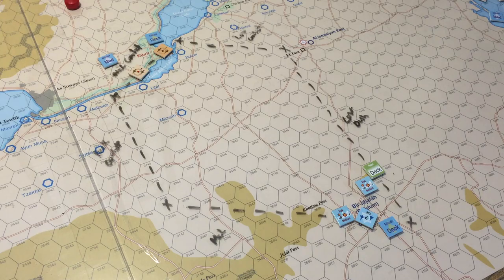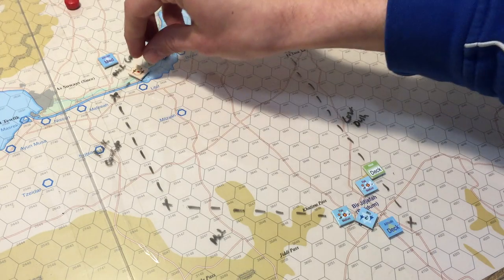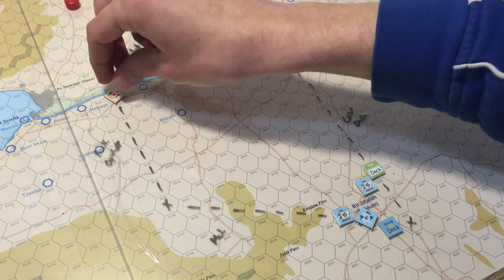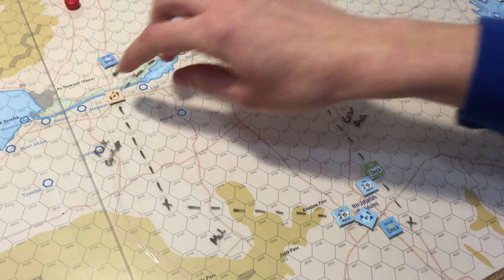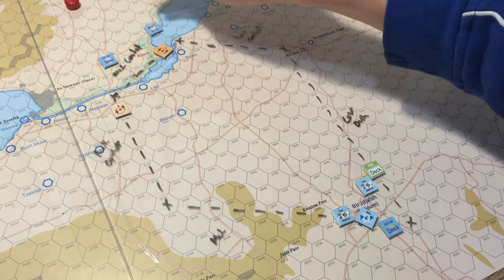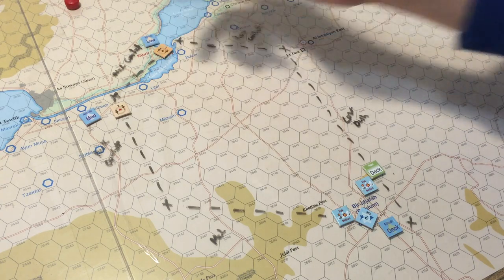The Egyptians draw a two, so they get to move both flights. The Israelis will get to move their flight regardless since the Egyptians moved all theirs. The first Egyptian flight is at full speed — three at medium. Going one, two with a free 60-degree turn, then turns and moves forward. The second Egyptian flight gets to move half its movement since it just took off — it spends its one point to climb from deck to low.